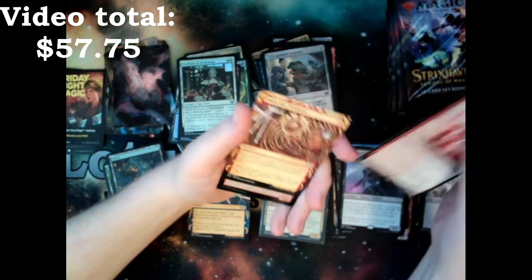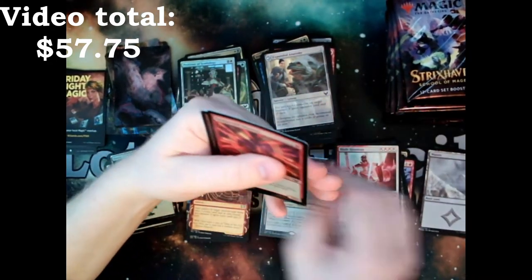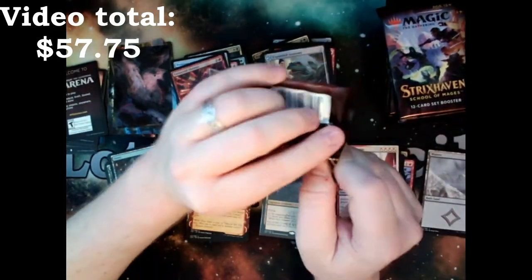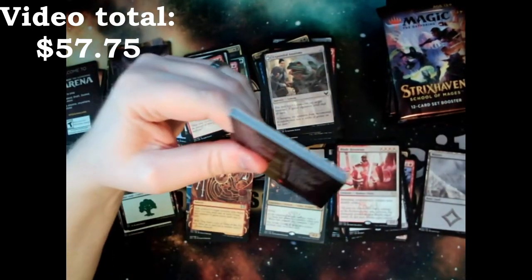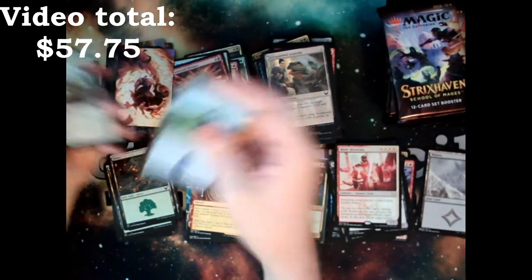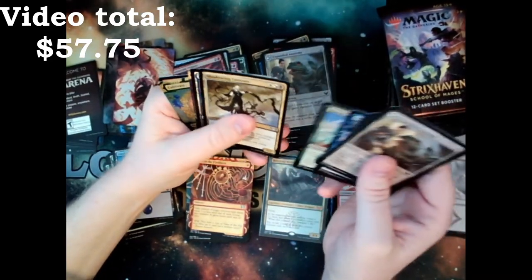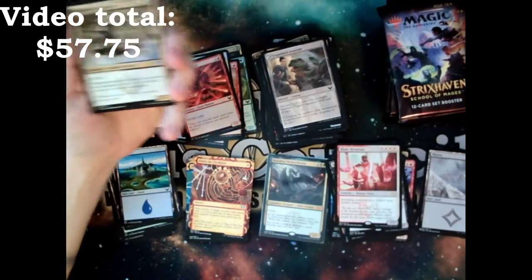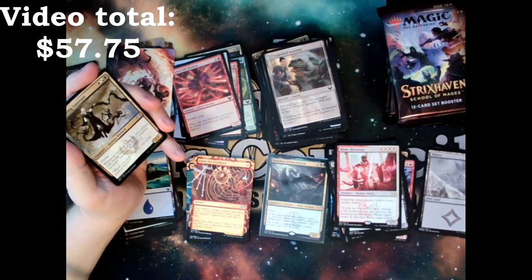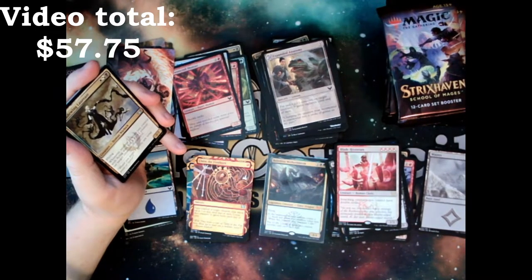We've got a Blade Historian, Claim the Firstborn, Twin Squirrel Shaman, and another one of those Play Arena Please cards. Back in the day it was seen that the more beat up your cards were, the more you played — meaning you were more of a threat. We didn't take care of our cards. My deck box was a rubber band around the deck and I tossed it into my backpack.